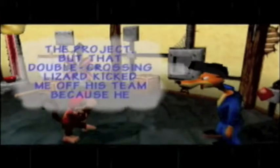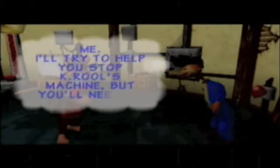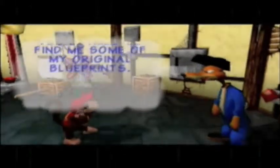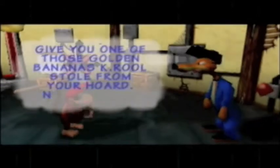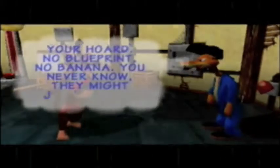Basically what he needs are these blueprints. We're going to need to collect all the blueprints - it'll make sense in the final area of the game why we're collecting all these. But basically we want all of them. When we bring him back blueprints, he'll give us golden bananas. So that's incentive enough to go collecting these blueprints. For right now, all we need to know is that we'll get gold bananas for bringing these back to him.